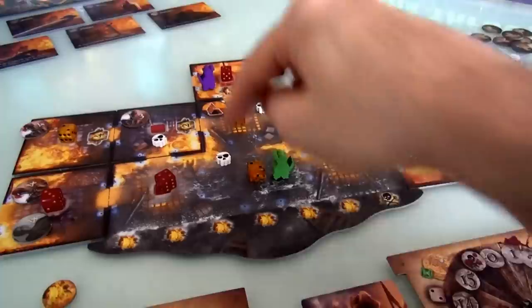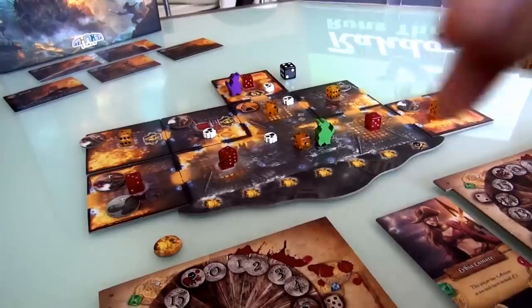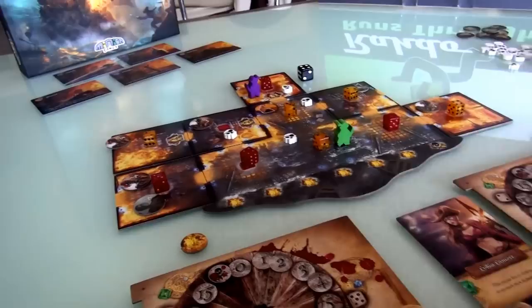We'll worry about that in a bit. I think Jen's probably going to come down here and try to beat the guy because she's a better fighter. But in the meantime, what am I going to do? Because it's my turn now. This is the hottest fire burning right now. And if we draw a red 4 and then a red 5, boom, it's over, and this room explodes.